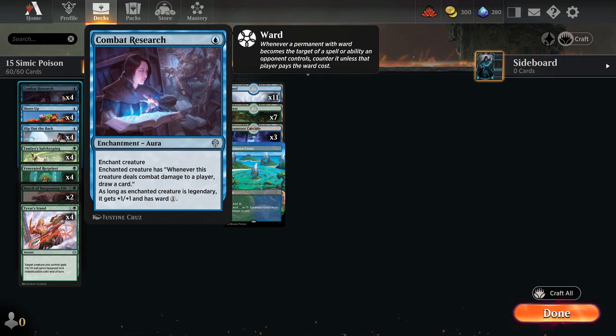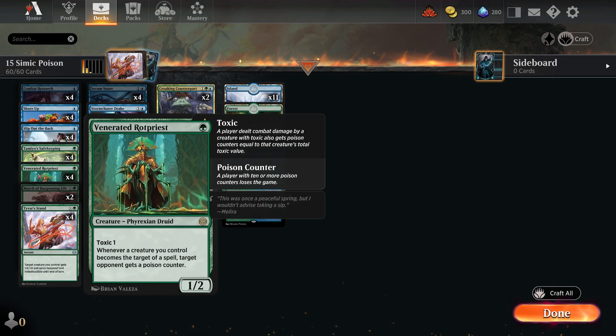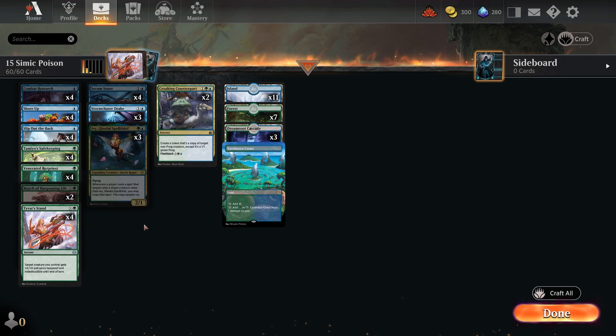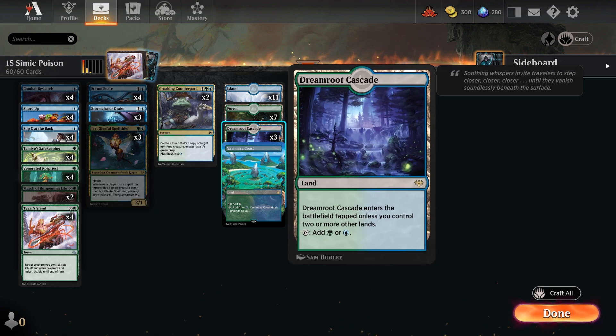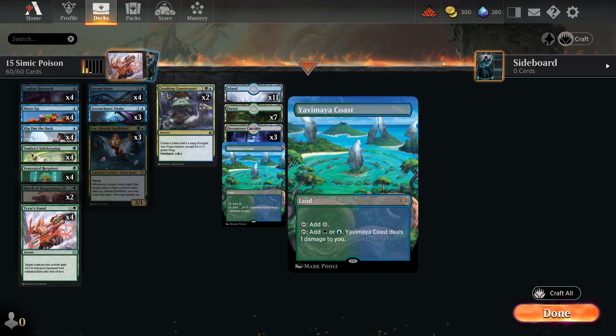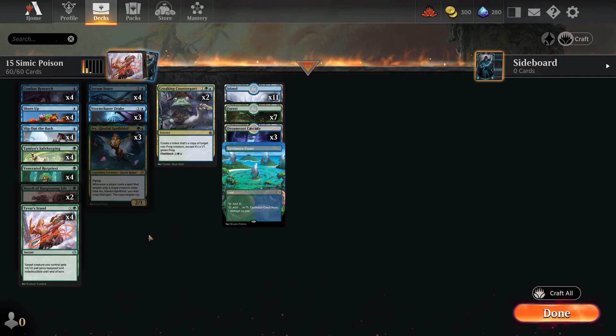This deck reminds me a little of mono blue — protecting the creatures — but you only need to do half the damage with poison. It's a topical point whether people like it in standard or not, but the Rot Priest is not banned, so while it's there you might as well take advantage. If you craft it and they ban it, you keep it in other formats and get your wildcards back. The land base has just four rare lands: three Dreamroot Cascades and a Yavimaya Coast. For 15 rare wildcards, this is a really good competitive deck.